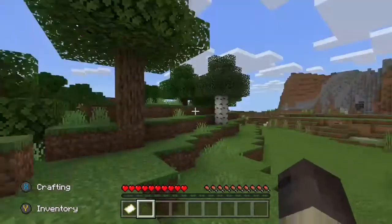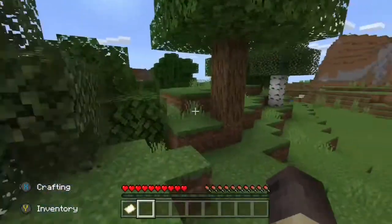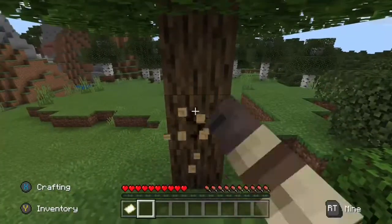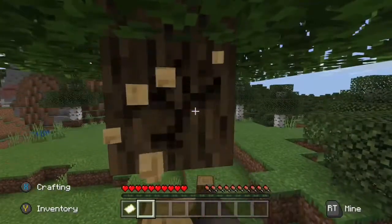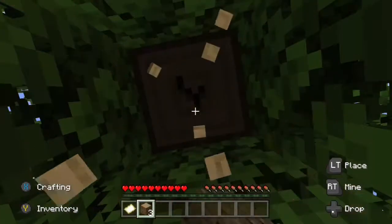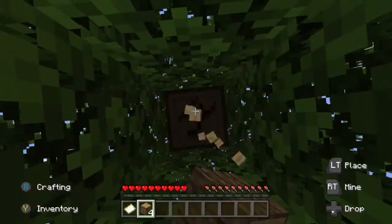Here is our new Minecraft world. Our little blocky hero begins to look around, looking for the first objective to complete. It appears he begins to chop down some oak wood trees for later use — chop chop chop — his little hands go as he chops away at the tree with his bare hands.